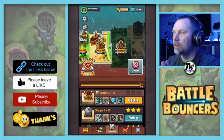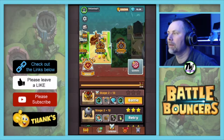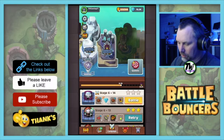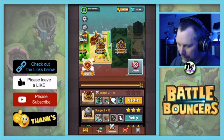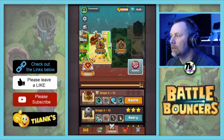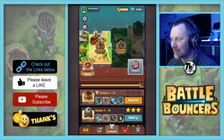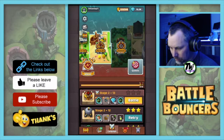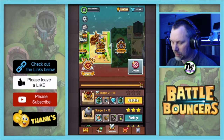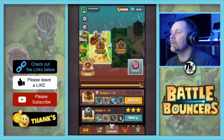Welcome everybody to the heroic side of Battle Bouncers. Normally we would do the normal side, which is the one sword, but when you tap it it goes over to the heroic side. I have done videos on the heroic side but haven't done any more since. We're going to finish off the Baron Sea first and then move on to the Elven Wood.